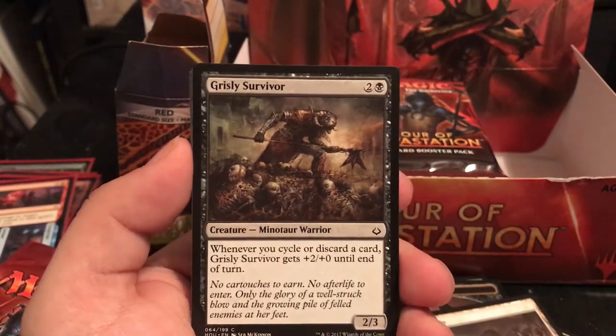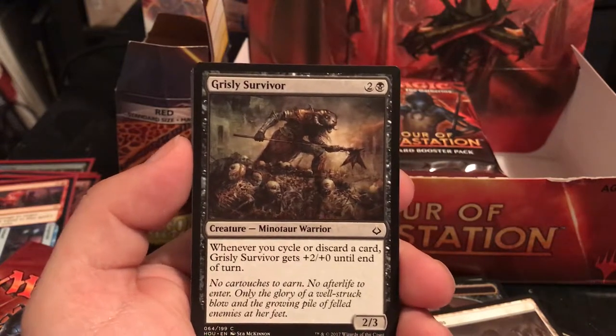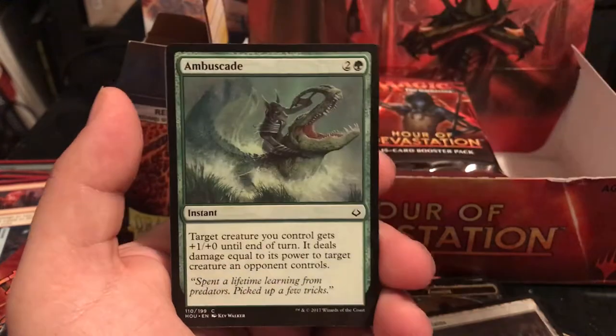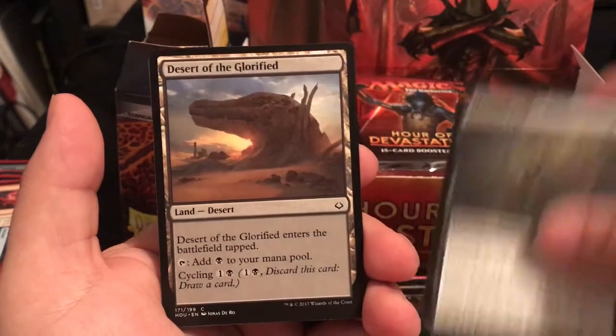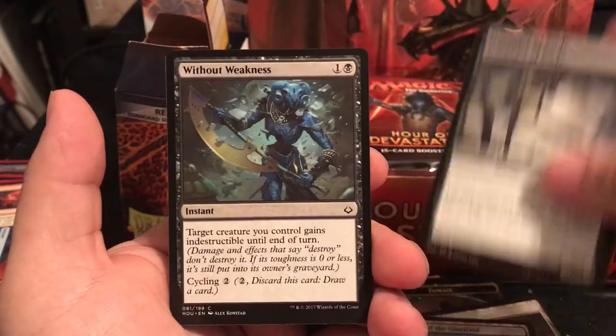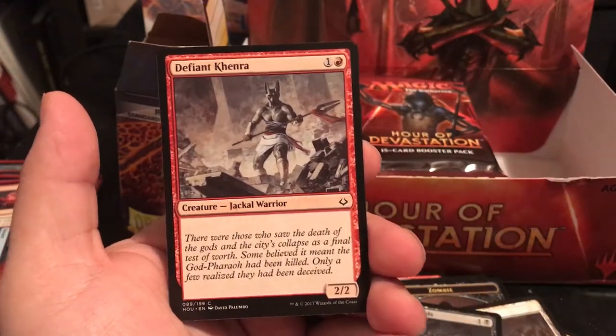Grizzly Survivor is a 2/3 for 3 - when you cycle or discard a card, it gets +2/+0 until end of turn. Not bad. Then we have Moaning Wall, Desert of the Glorified, Scrounger of Souls, Without Weakness, and Defiant Khenra - just a 2/2 for 2.